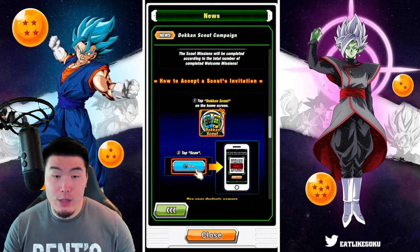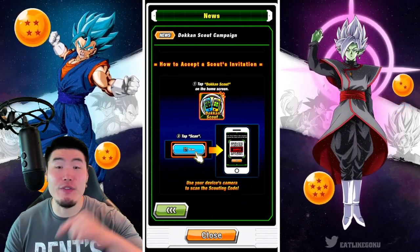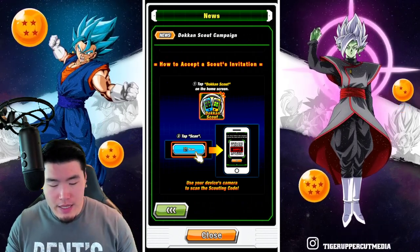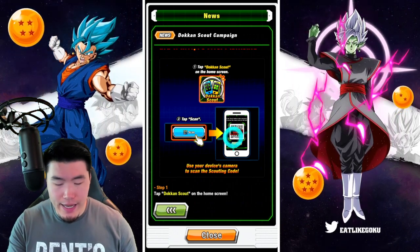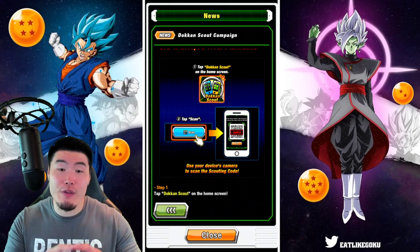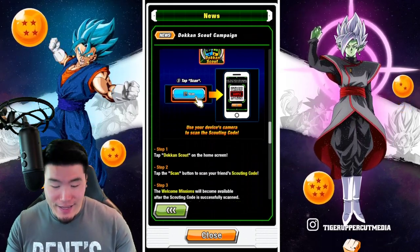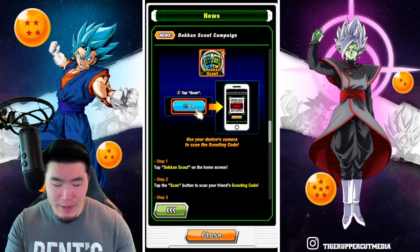How to accept a scout invitation: if someone sends you a code and your friend wants you to become their scouted person, then you tap on Dokkan Scout, tap on Scan, and then you can scan that code that they sent you. So if you're getting scouted, you use the scan feature.